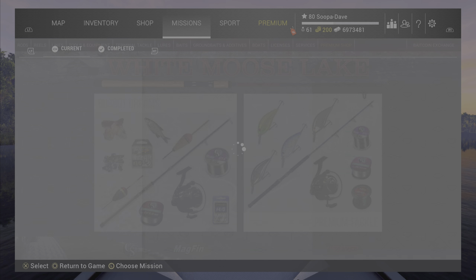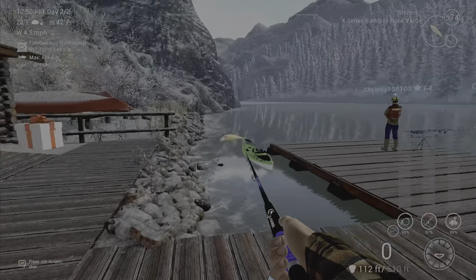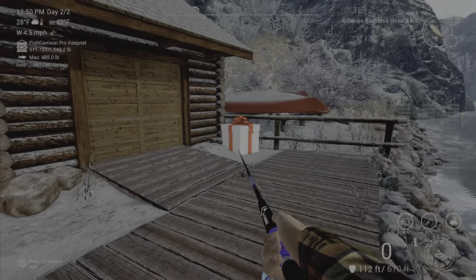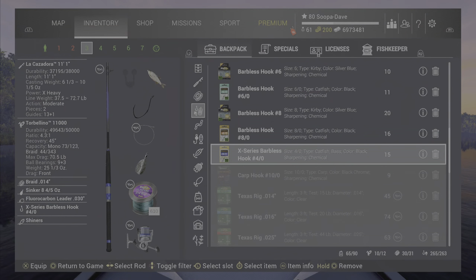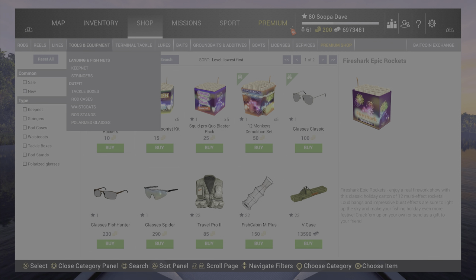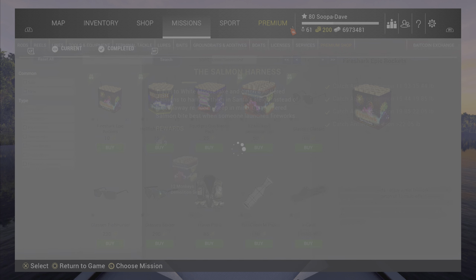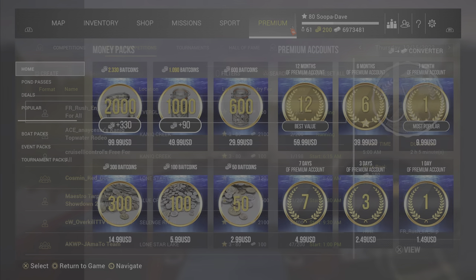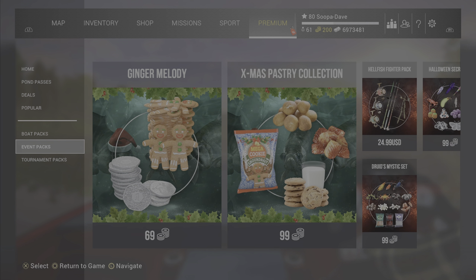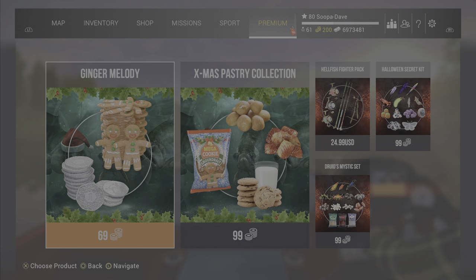Keep in mind for this mission you are going to need the fireworks. You can get them at the event lakes with the Christmas deals, or you can spend bait coins. If you look in tools and equipment you will have them there. Sadly it doesn't look like the premium shop has any packs that give the fireworks, though there is a DLC from previous years that does.